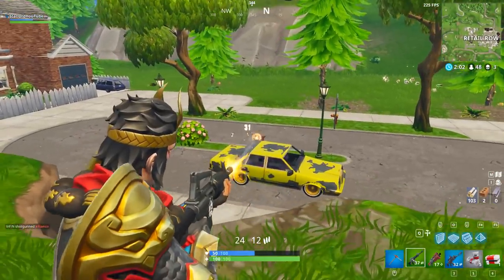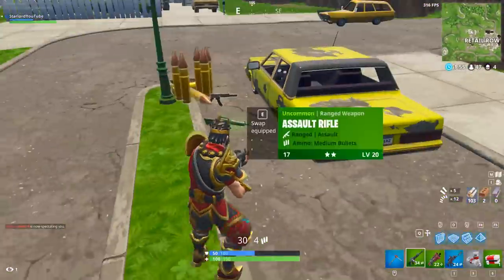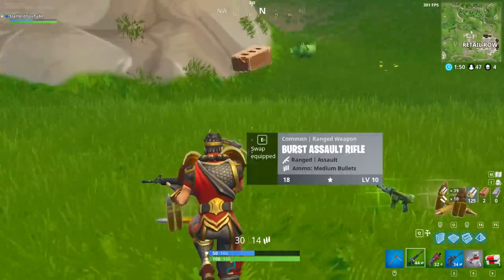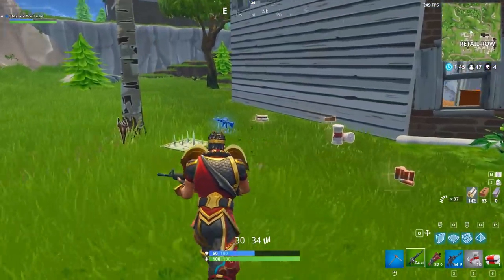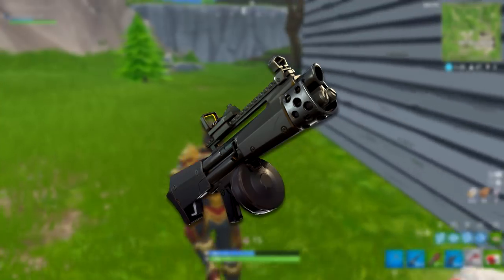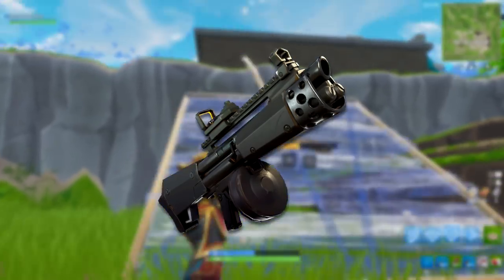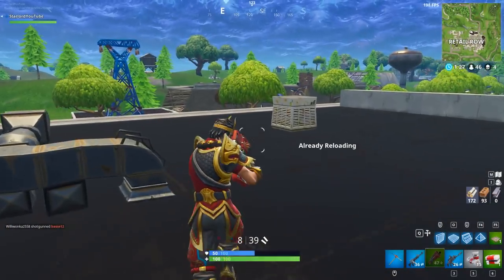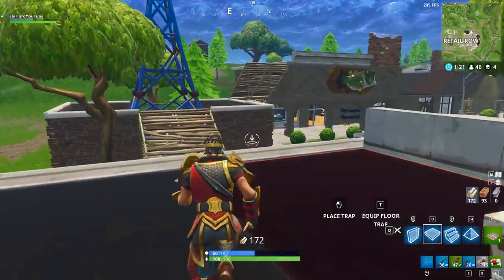That's definitely a crazy weapon and one of the ones I cannot wait to use. Moving on to the second weapon, which is actually another shotgun. They're going to be adding like five shotguns to this game, which is absolutely insane. This shotgun in particular is called the Full Automatic Shotgun. It actually has a drum barrel at the bottom of it, which means the fire rate is going to be insane — like the PPSH from Call of Duty, one of the fastest weapons ever made.